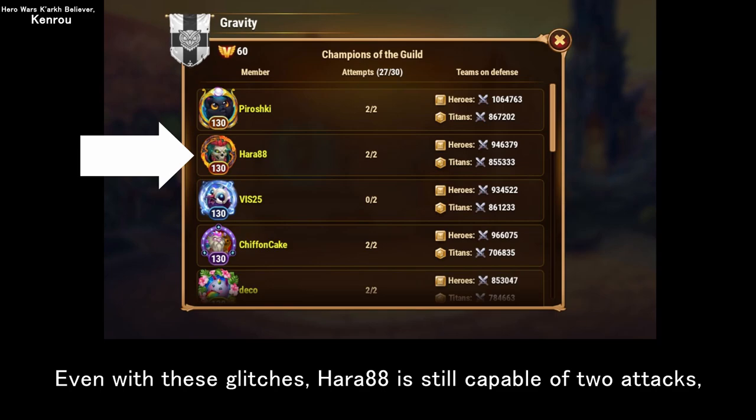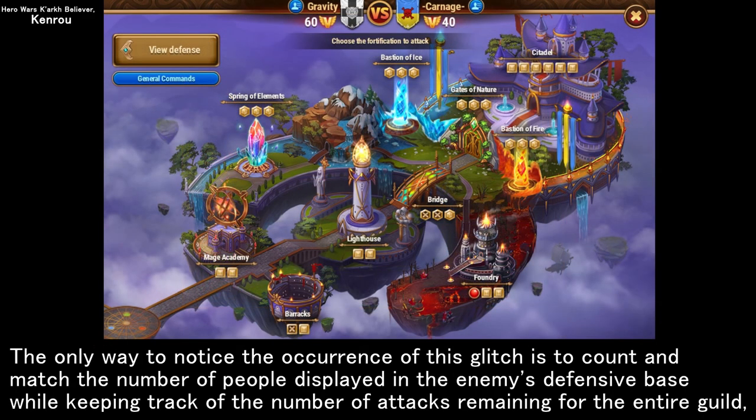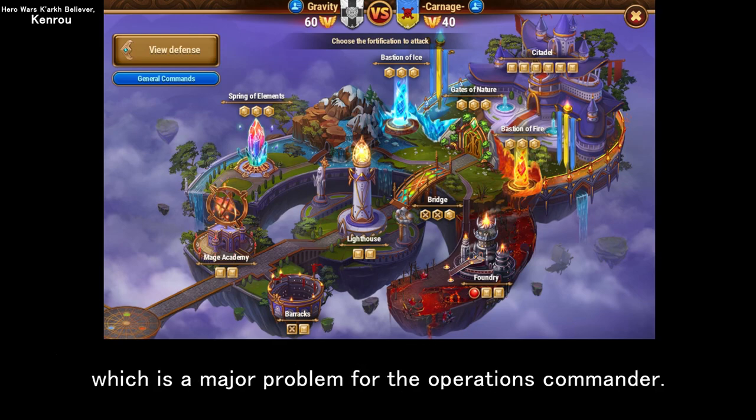Even with these glitches, Hara 88 is still capable of two attacks, but when the Operation Commander tries to issue instructions to Hara 88, the Operation Commander is only able to issue one attack instruction. The only way to notice the occurrence of this glitch is to count and match the number of people displayed on the enemy's defensive base while keeping track of the number of attacks remaining for the entire guild, which is a major problem for the Operations Commander.